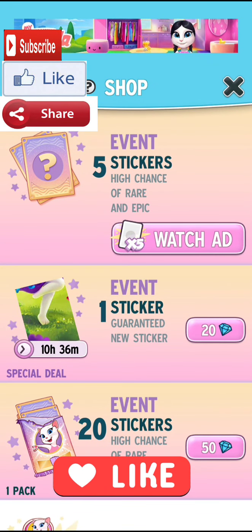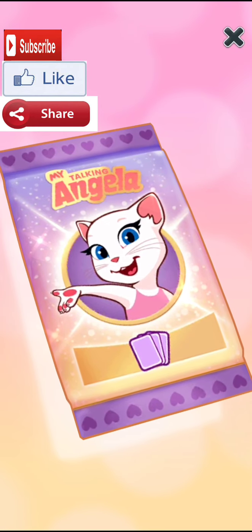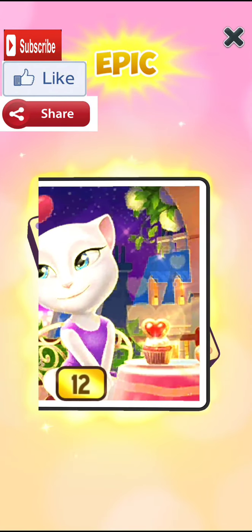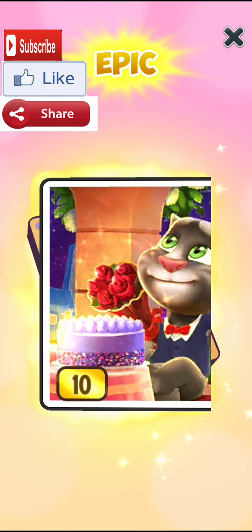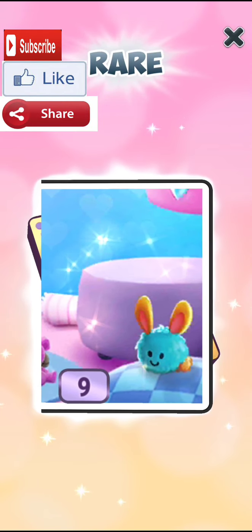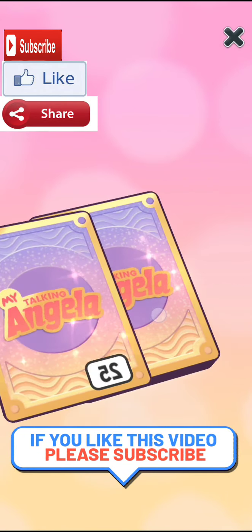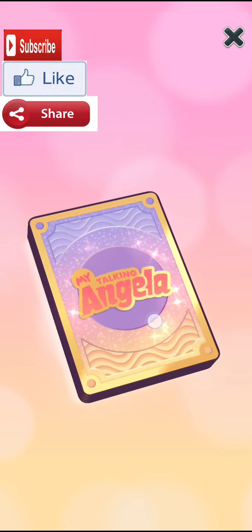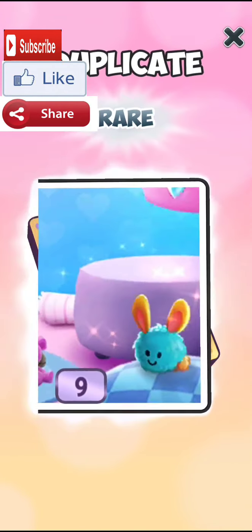Let's get into it and open some packs. Here we go — let's open our first ever pack of magic sparkle outfit. In the first pack we already got a first epic — oh my god, we got a second epic in the first pack! It's really amazing and exciting. I got three rare and epic stickers in the very first pack opening — this is really insane!